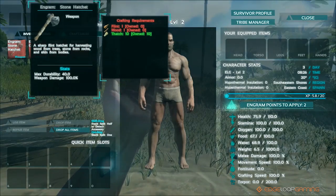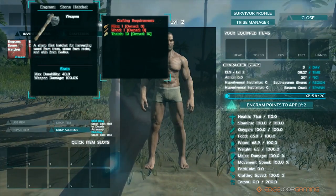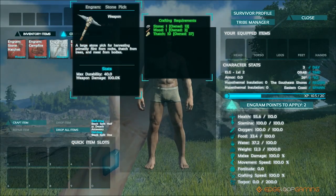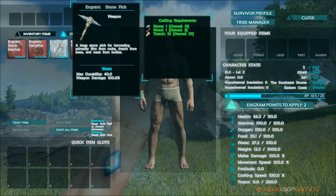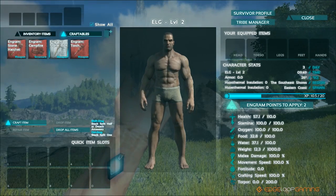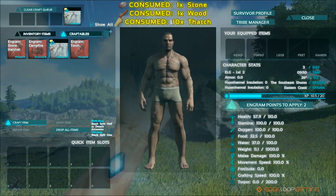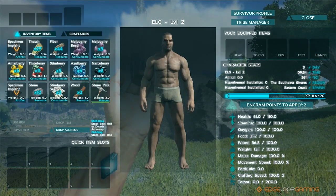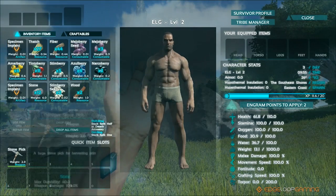By now you've probably gathered everything you need to craft a stone pick, so let's craft that. Open your inventory by pressing I and head over to the craftables tab. Click the stone pick then click craft. After it's done it'll show up in your inventory items. Click and drag it onto one of the quick item slots below for easy access.